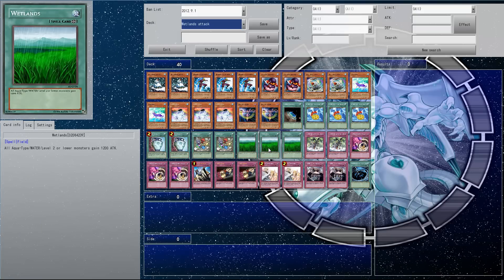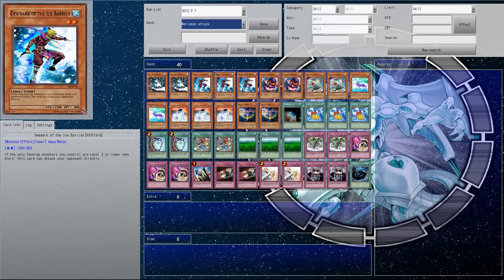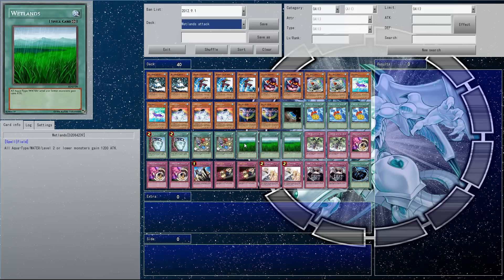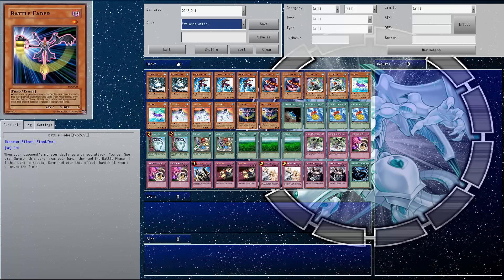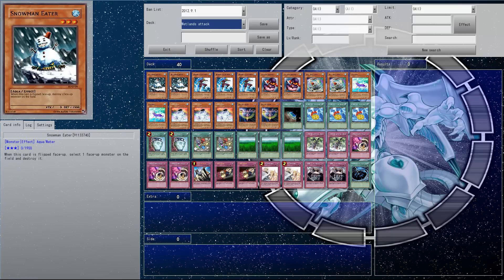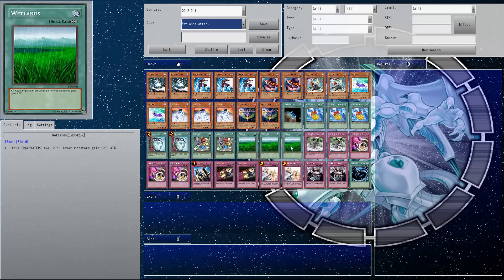Wetlands gives all my monsters a nice 1,200 attack boost. Obviously Snowman Eaters and Battle Faders are excluded, but you don't summon the Battle Faders and Snowman Eaters don't stay on the field long anyway. Yeah, it's the main thing in the deck — with one Terraforming, it's set up quite well.